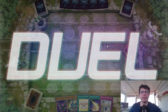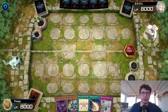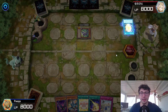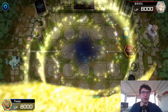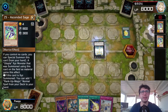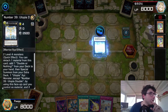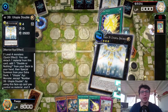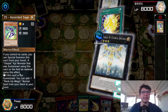Here we go, my boys, this is it. So as I told you, I actually lost — but I don't know why, maybe some connection problem. He's got the double sage summon, the Ascended Sage, to summon Utopia Double, which will let him have a Double or Nothing card in hand, and also a couple of cards because of the effect of Ascended Sage.